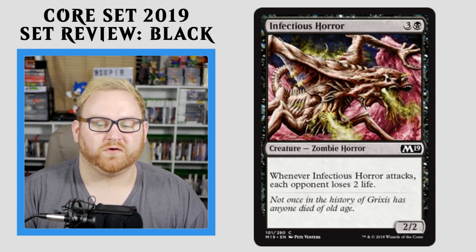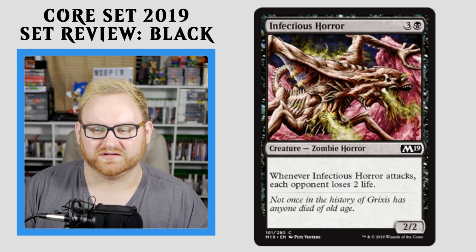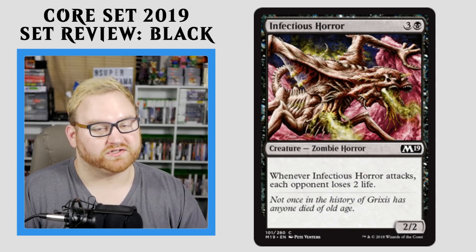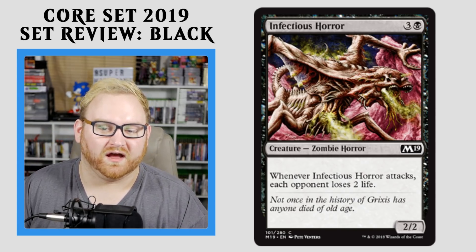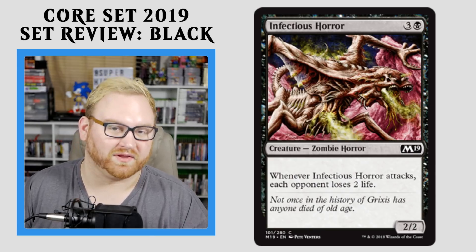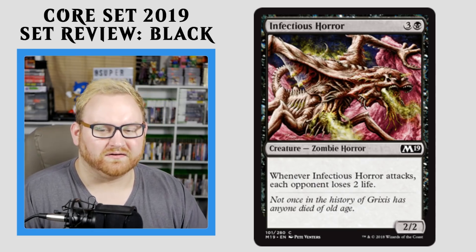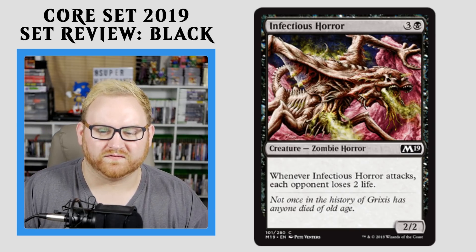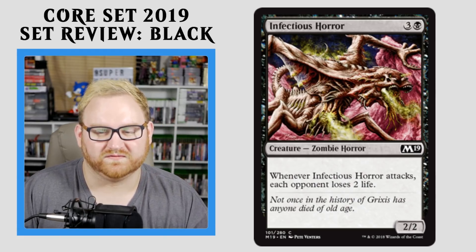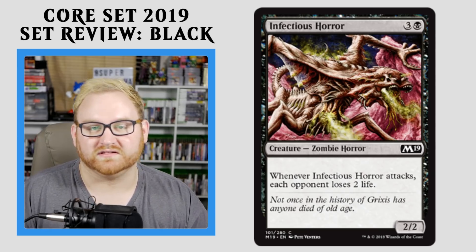Moving on up, we have Infectious Horror — a 4-mana 2/2 Zombie Horror. When Infectious Horror attacks, each opponent loses 2 life. I wish this was like a 3/3 or 2/3 — that would be much better for what the ability is asking for, since it's asking you to attack every single turn. Your opponent does lose 2 life whenever you attack with this card, which is great, and even better in Brawl and Commander with multiple opponents. The problem is it's only a 2/2, so it's going to be blocked by basically everything. The art on this card is insane though — it looks like a New Phyrexia-style card, very infectious and mysterious looking. In Draft and Sealed, this card's probably not that great. In Standard, it's not going to see any kind of play whatsoever.